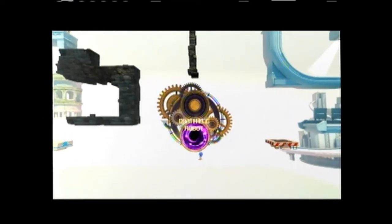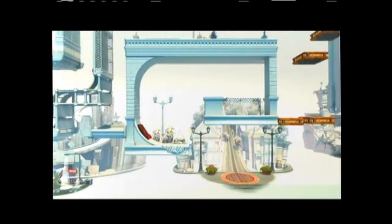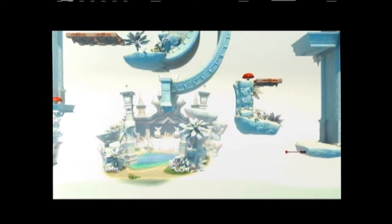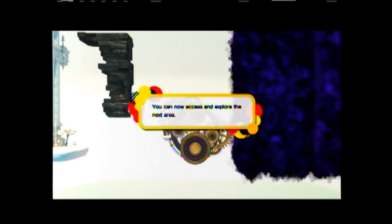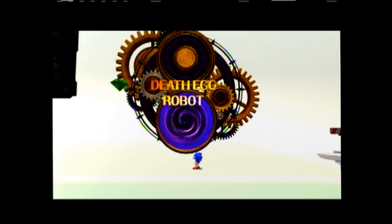As you can see, Death Egg Robot is now done, and now we have the next hub and the next boss — we can now access it and explore the next area. Sweet! And now we get the chaos assembled for this area.